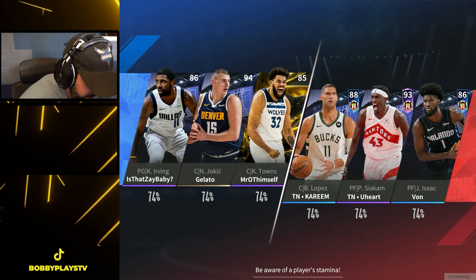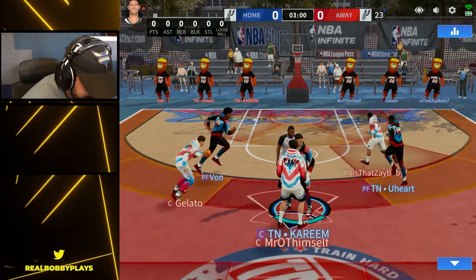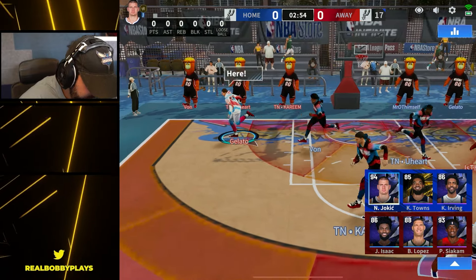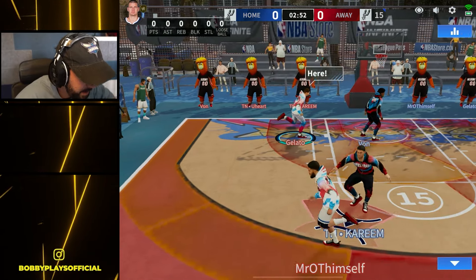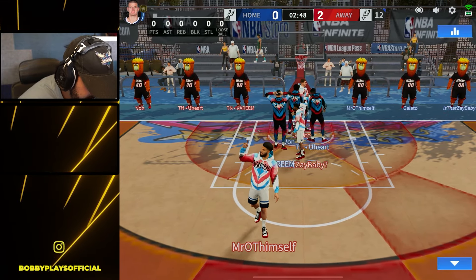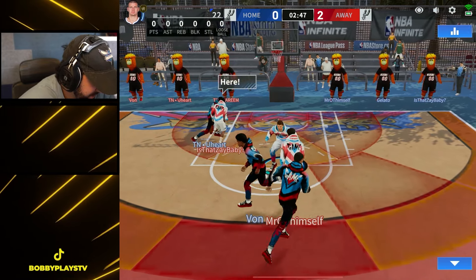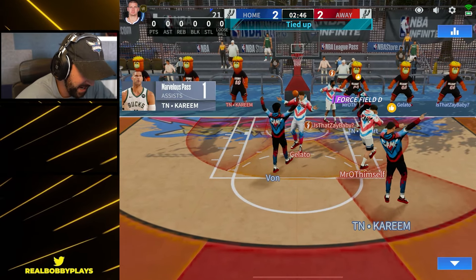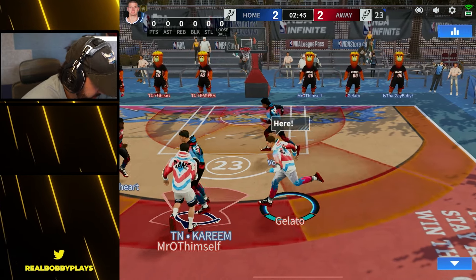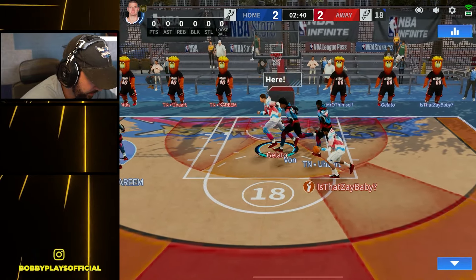We got the 94 Jokic in here again going up against the 93 Siakam — I'm assuming that's going to be the matchup. Interesting that there's Jonathan Isaac being run at this rank of the game; that's not one I would have expected, but I've had people recommend him in the past. Obviously the card we are going to be watching is the Jokic. That Kyrie card, even at 86, seems impossible to stop. The big downside is going to be against any type of bigger offensive player — it's going to be really tough to get stopped.